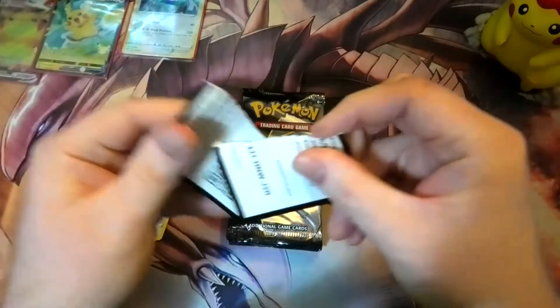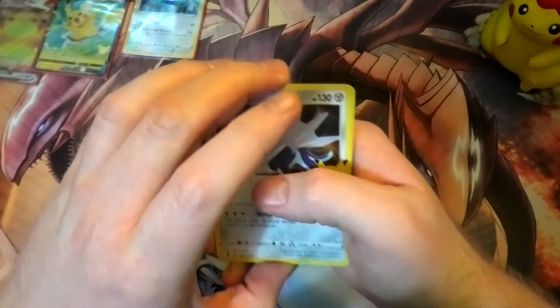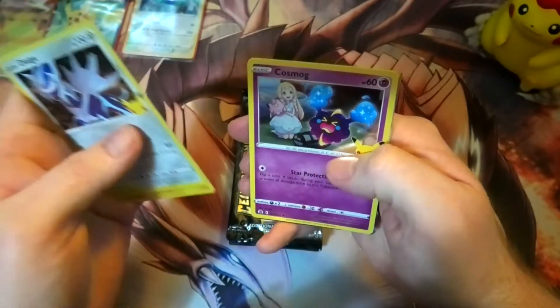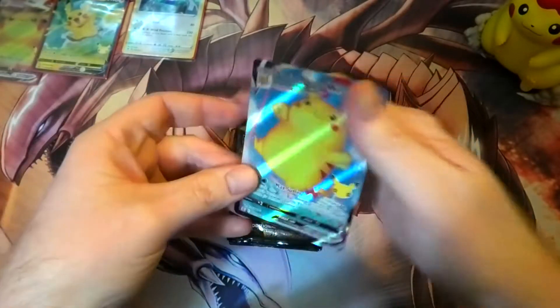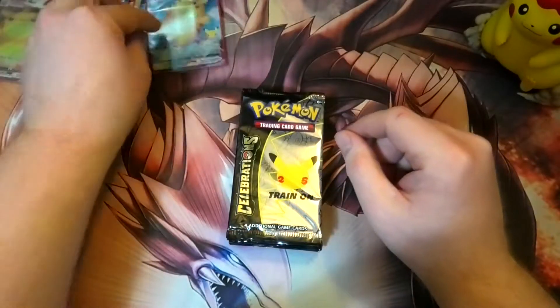Oh come on, Jesus... I already know what I'm going to get. Dalia, zero, Cosmog — that's a new one. Surfing Pikachu! Oh, I haven't got that yet, awesome! All right, more to the Pikachu collection!